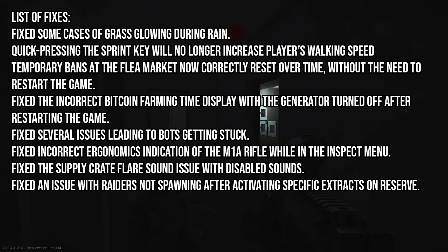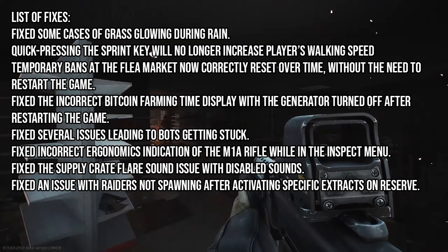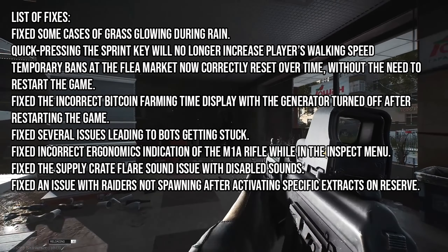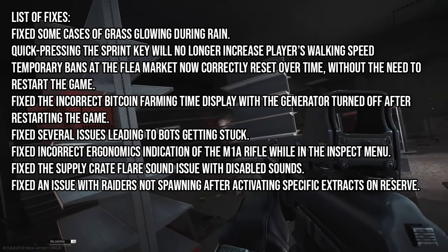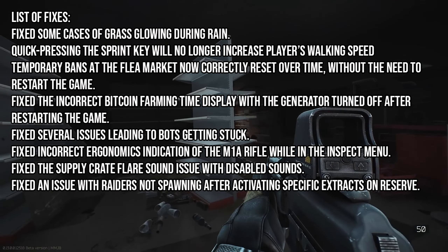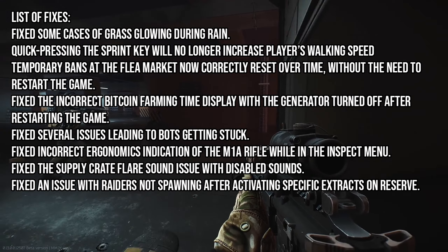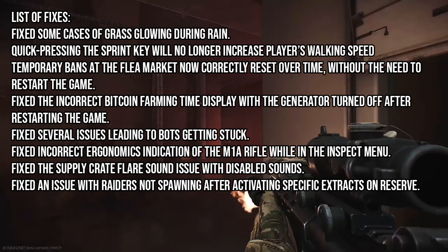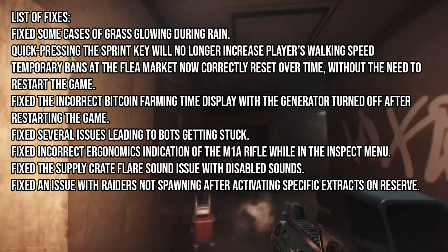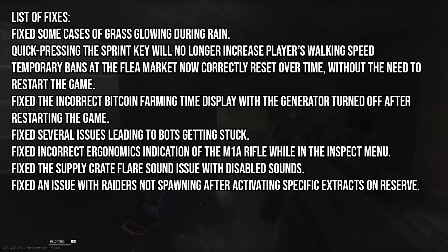Then we've got a list of fixes: they've fixed some cases of grass glowing during rain; quick-pressing the sprint key will no longer increase the player's walking speed; temporary bans at the flea market now correctly reset over time without needing to restart the game; they've fixed the incorrect bitcoin farming time display with the generator turned off after restarting the game; fixed several issues leading to bots getting stuck; fixed incorrect ergonomics indication of the M1A rifle in the inspect menu; and fixed the supply crate flare sound issue with disabled sounds.